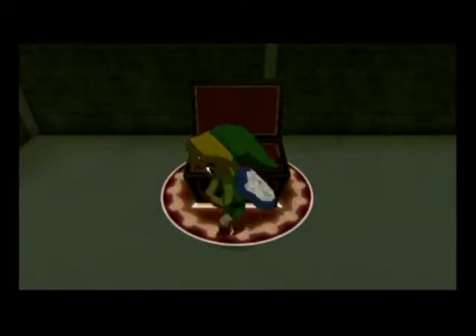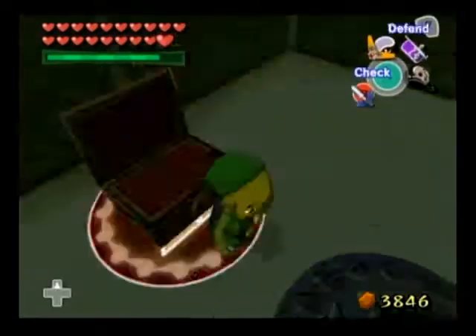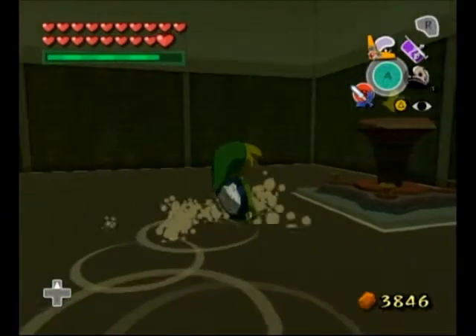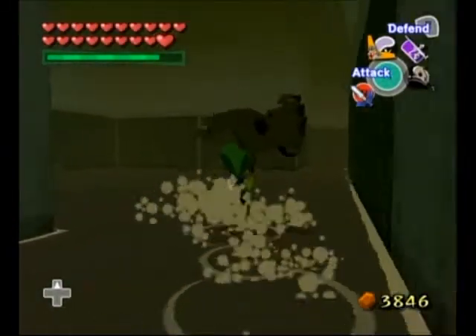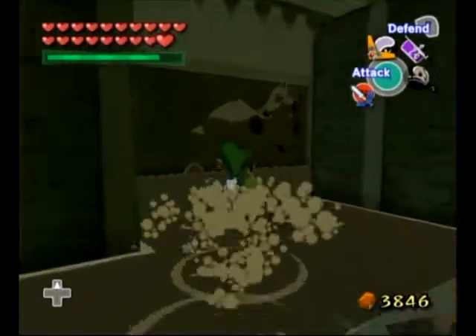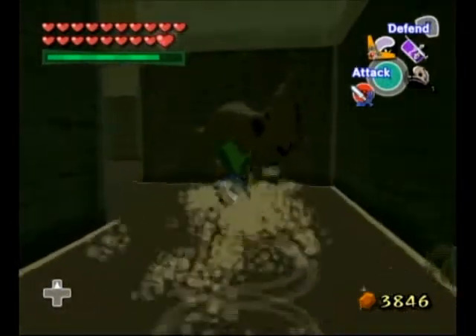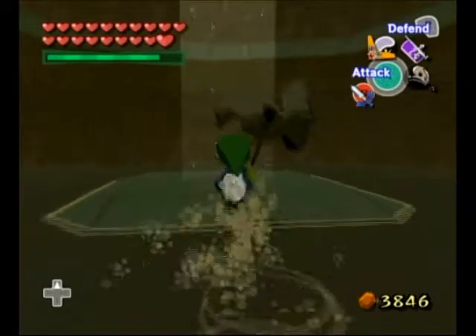Anyway, we got our Triforce chart — hooray. Now let's get out of here. To do so, we're gonna pound this peg right here, and then we'll go through that shortcut we opened not too long ago. This is Link's Oasis in a nutshell — it's a nice place to visit, but I don't think Link would want to live here. No way.